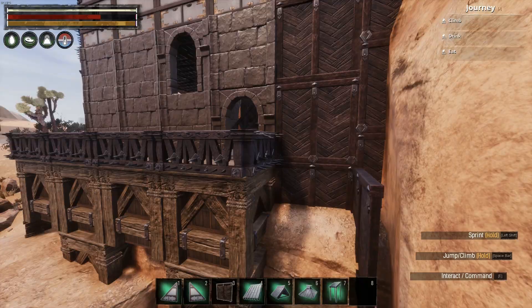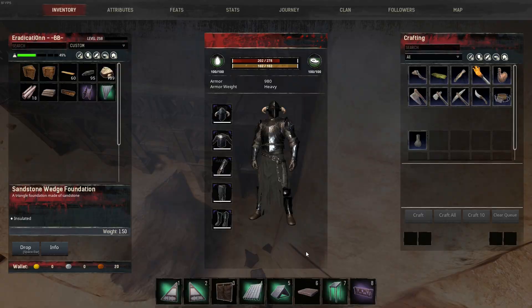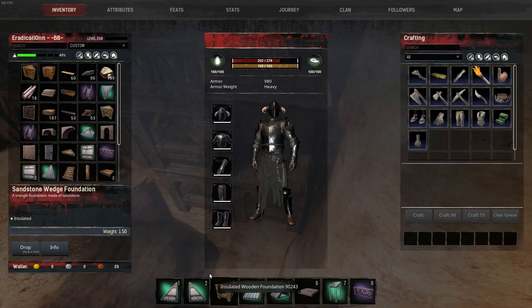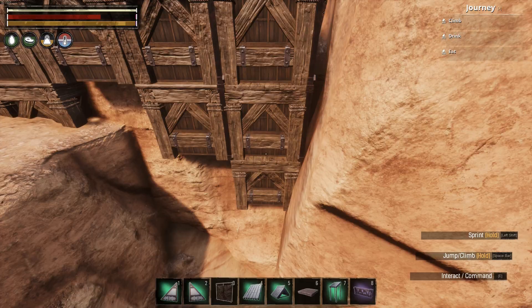Finally, some smaller details: I added a small buttress next to the veranda to kind of smooth out the transition into the height increase, and I then added pillars to the windows and lattice walls to the upstairs bedroom.